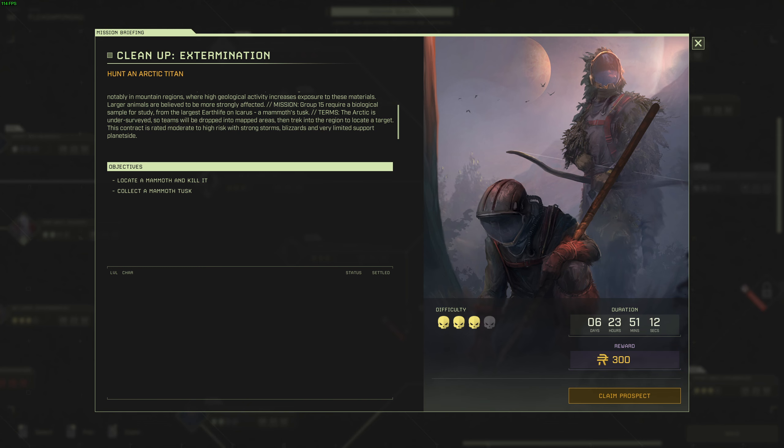Yo, what's going on everybody? Welcome back to another mission. Today we're trying out cleanup extermination, hunt an arctic titan. So we're going to go after a mammoth by looks of it, chase it down in the arctic. Should be an interesting mission. Three skull difficulty, 300 space bucks rewards.